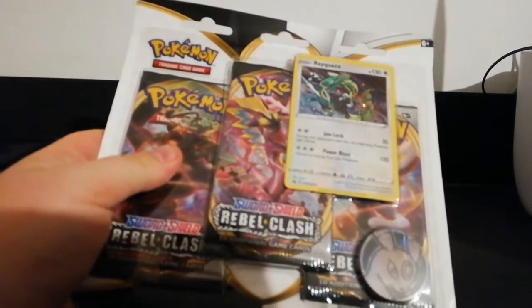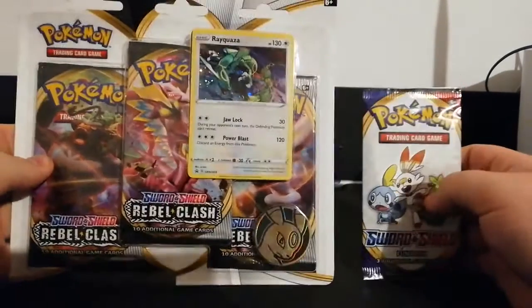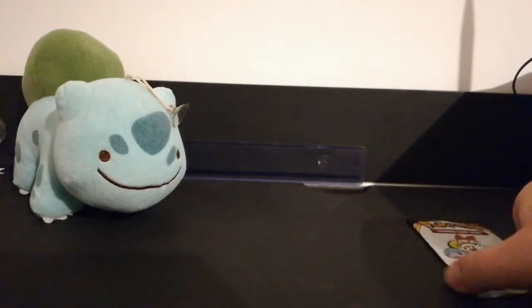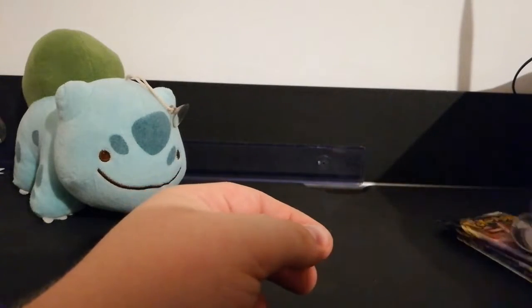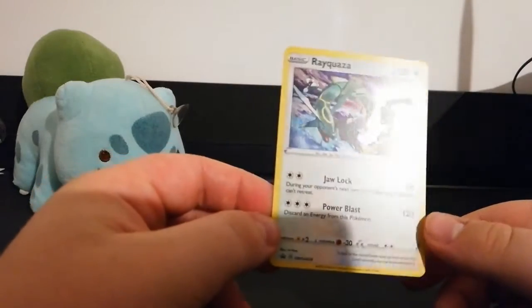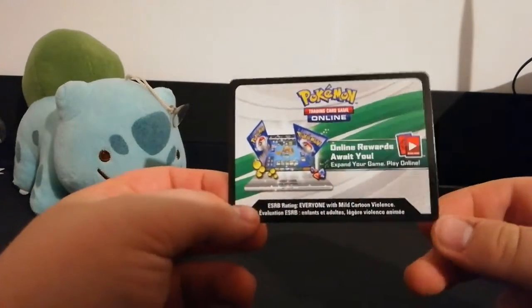It's a blister from Robo Clash, interesting. So it's a Rayquaza blister pack and it's got an Umbreon coin. Let me open it up. I'll use this Ditto plush as background since I'm in my room. I got three packs of Robo Clash. This Umbreon coin is so beautiful — this might be my favorite coin that I have. And here's the Rayquaza holo. You also get a promotional card, which I won't show since I need those cards.